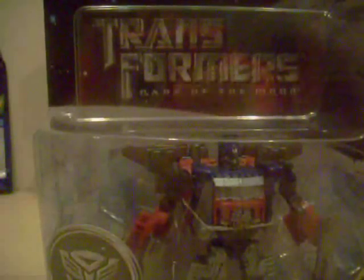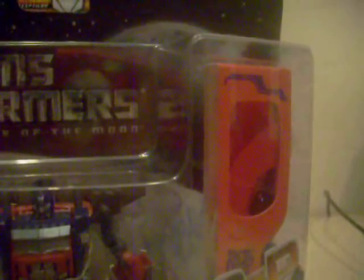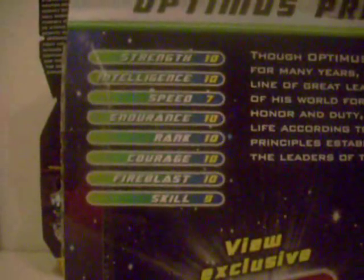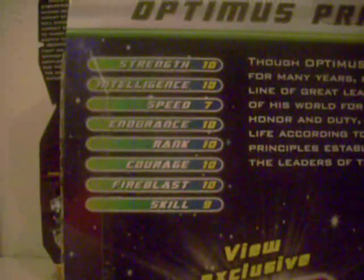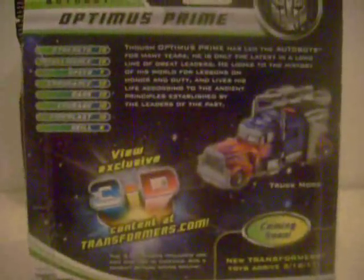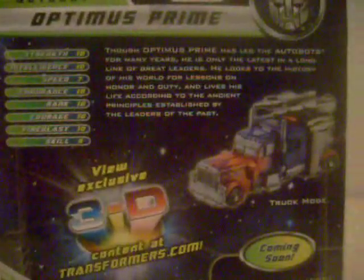So right here we've got the logo for Transformers Dark of the Moon, with the moon in the background of course. We've got Prime, Optimus Prime, limited edition preview pack. It also has 3D glasses for transformers.com, which I'll probably try at the end of this review. The back of the box shows his stats: strength and intelligence of 10, speed of 7, endurance, rank, courage, fire blast 10, skill is 9. So, nice — Prime is awesome. Now let's get on with the rest of the review by taking him out of the packaging.